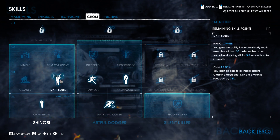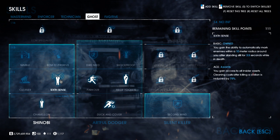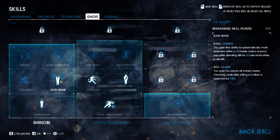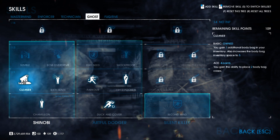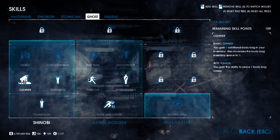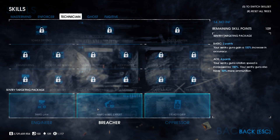Next, hop back to the Ghost tree and work on the Shinobi section. Pick up Basic Chameleon and Sixth Sense. Sixth Sense is a great mechanic that allows you to mark all people in a 10-meter radius if you stand still for three and a half seconds — great for awareness before entering certain rooms. Then take Cleaner Basic to give yourself an extra body bag in your inventory.